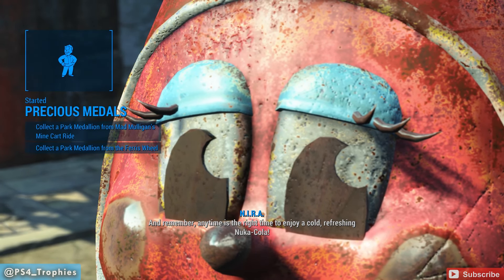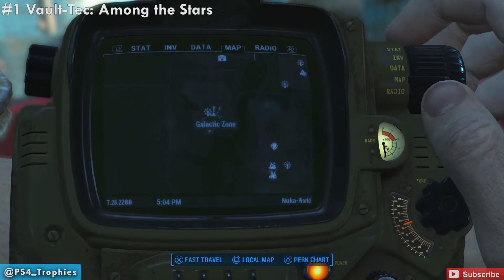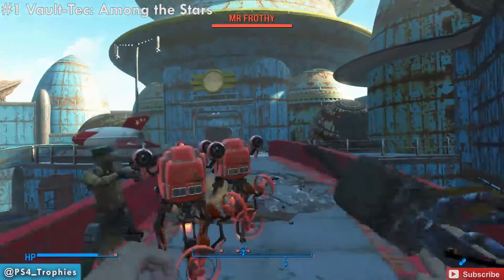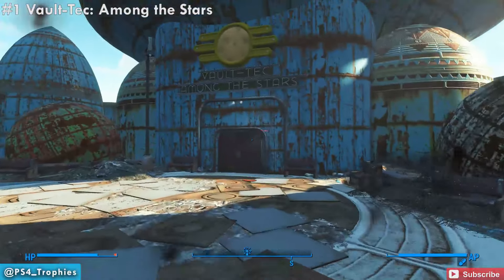So now we're going to go around the map kind of clockwise. We're not going to do it in the order of the quest log, and we're going to start off in the Galactic Zone area. Go to Vault-Tec Among the Stars — that's the attraction — just south of the Galactic Zone icon on your map.